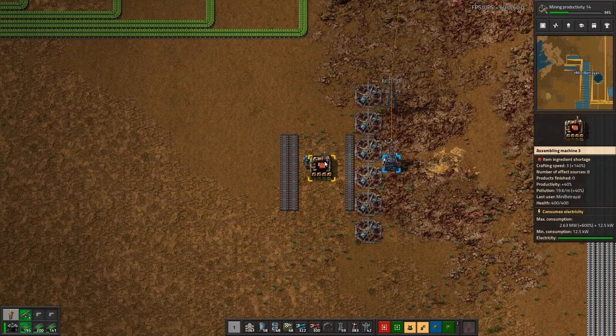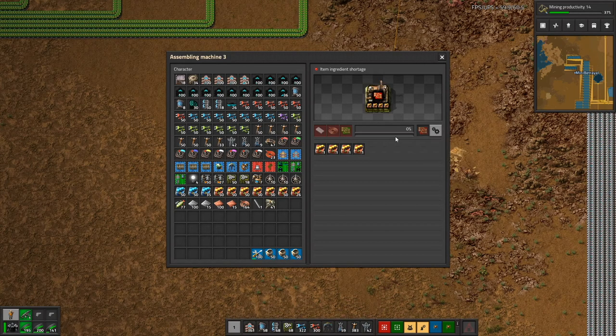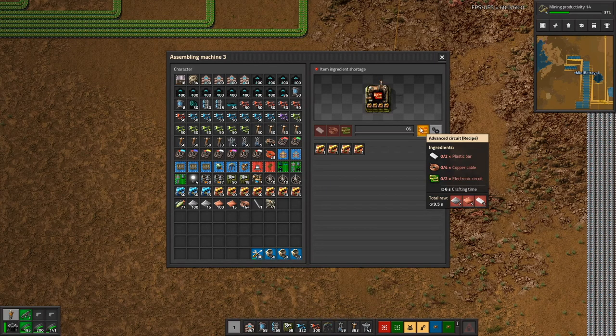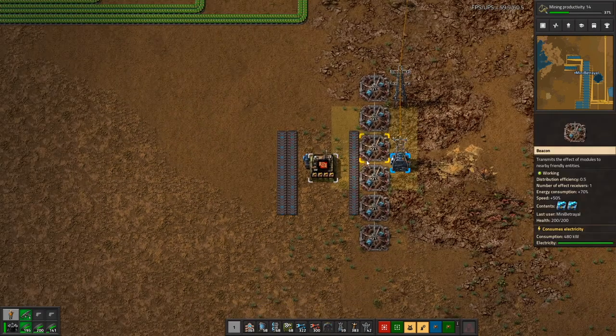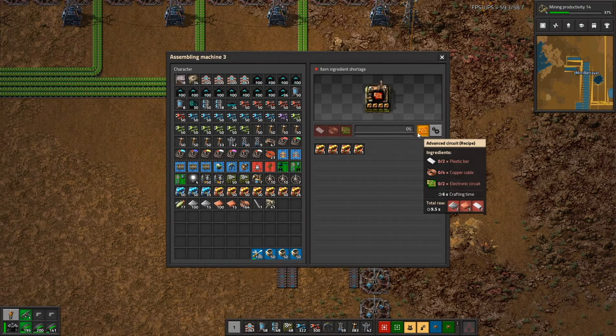We're making more than one belt, so splitting that between two belts gives 41 machines per belt — let's round that up to 42, so 21 machines per side. What does the input look like? 21 machines per side multiplied by a crafting speed of 3, multiplied by two plastic bars per craft, divided by 6 seconds crafting time equals 21 — slightly less than half a blue belt. So we can do the usual trick of merging plastic bars and electronic circuits onto one side of a belt.